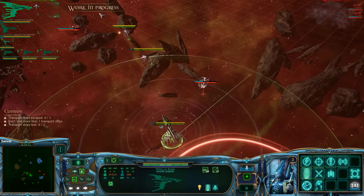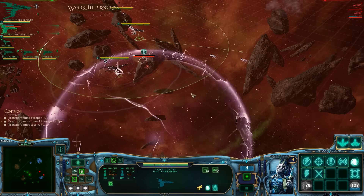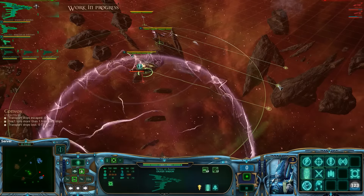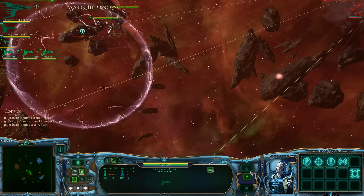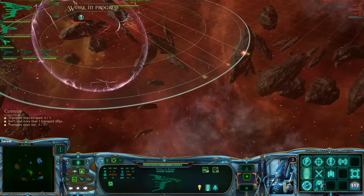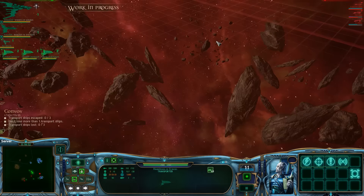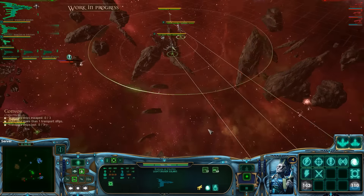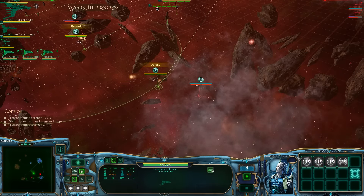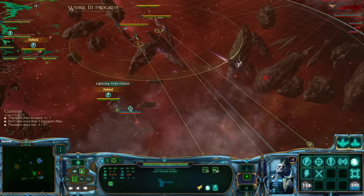Those are escort vessels, so we don't have to worry too much. I did quite a bit of damage. This AI rider has lots of escorts. If this was the Orks, I'd be a little bit worried.